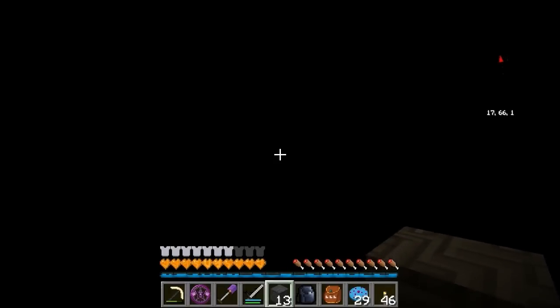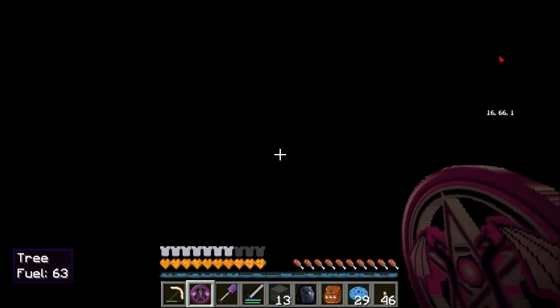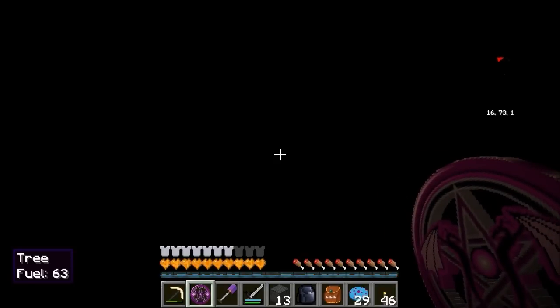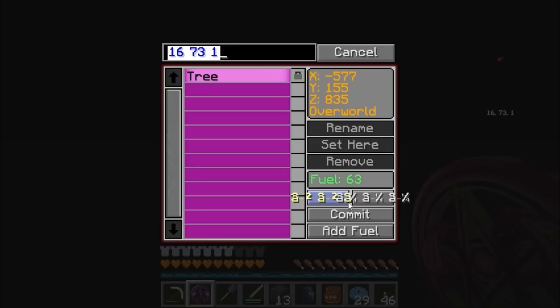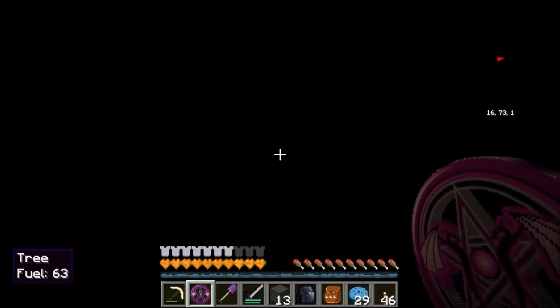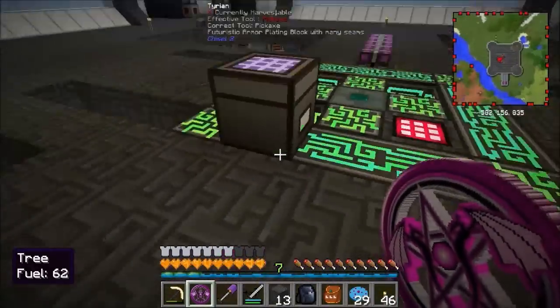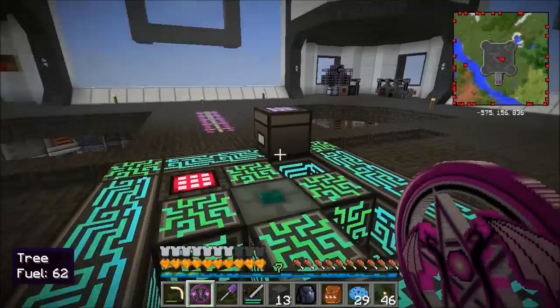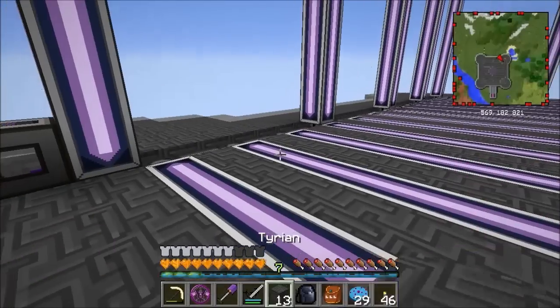I didn't think I had to do that, but I've wasted a bit of power. I can shift-click this and open up the teleporter - lock that one, add new, I'll call it Cell One for now. It's probably going to be bees. Commit - and now in the bottom left I can shift-mousewheel through these to go back to the tree.